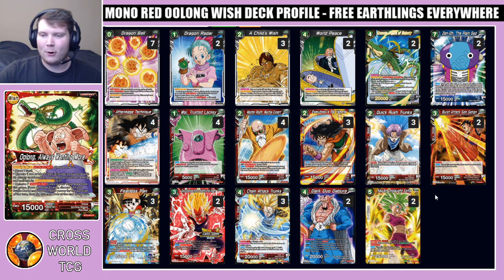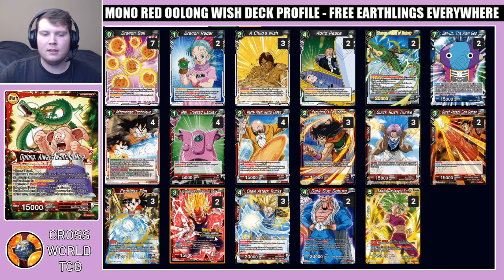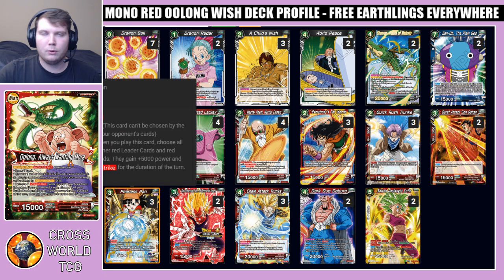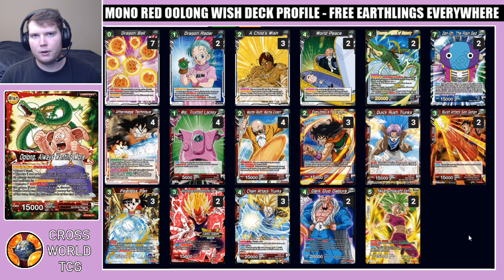A lot of these cards either clear threats or recur advantage — Burst Attacks on Gohan lets you put pressure on while drawing cards, Glory Obsessed Vegeta allows multiple attacks, Fearless Pan gives aggressive plays plus a blocker, and Chain Attack lets you attack active battle cards while cheating something out. You'll see most of these cards in your standard mono red mid-range decks like Pan or Yamcha. Overall it's really cool that you're able to play all these cards in tandem with a wish leader. I hope you guys enjoyed this deck profile — let me know what you think in the comments below, hit that subscribe button, this has been Logan here with Crossworld TCG and I'll see you guys next time.